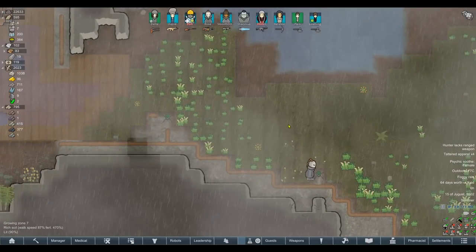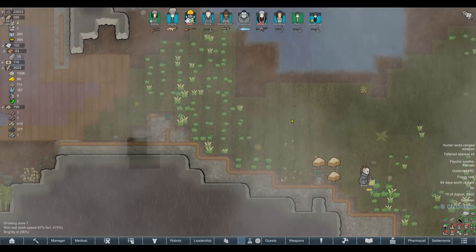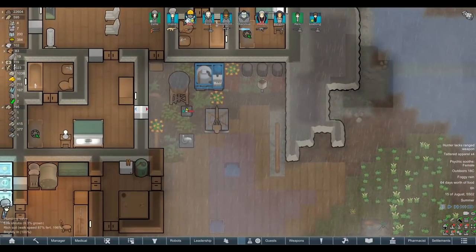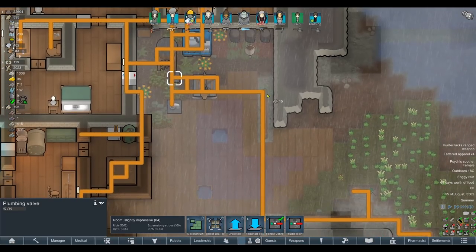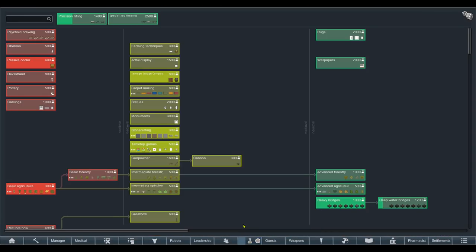Apparently the fertility will drop over time, which makes a lot of sense. We'll keep a close eye on that. So what we've got to do first and foremost is add a valve to the sprinklers so we don't use all our water. We need to go into industrial drilling and additional water storage. Otherwise they're just not viable right now.